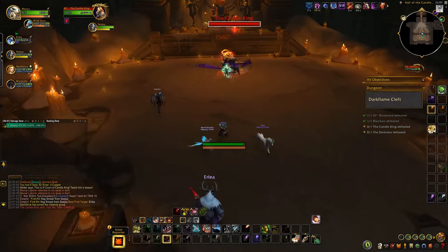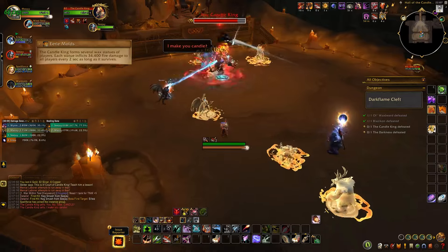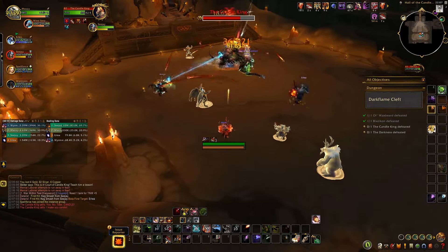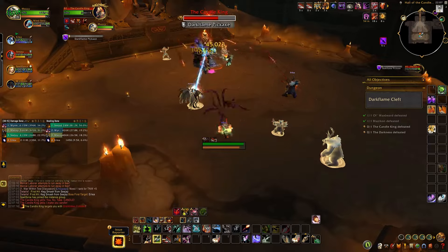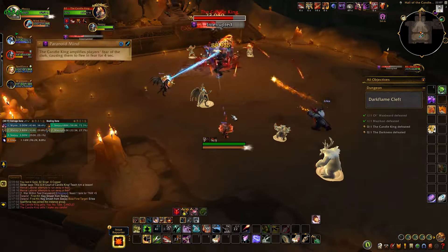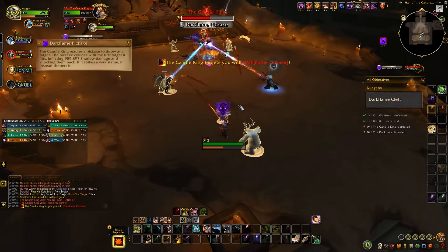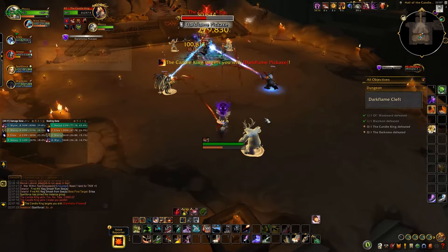The third boss is the Candle King. Eerie Moulds will cause wax statues to spawn, dealing AoE damage to the group as long as they're up. You'll need to use the boss's abilities to destroy them. Interrupt Paranoid Mind. When you get targeted by Dark Flame Pickaxe, hide behind a statue to destroy it — otherwise you'll be knocked back.